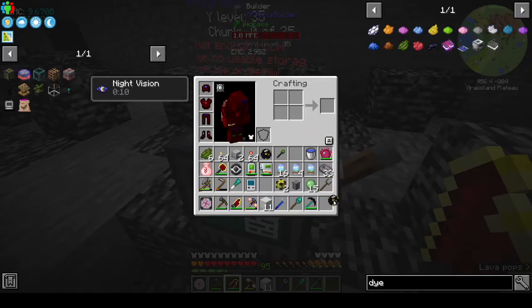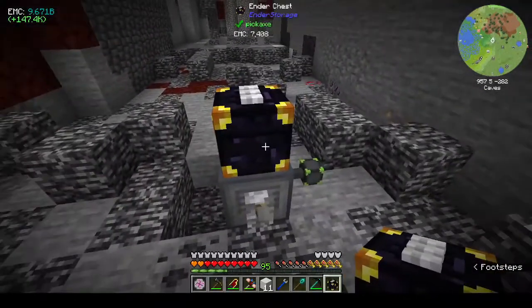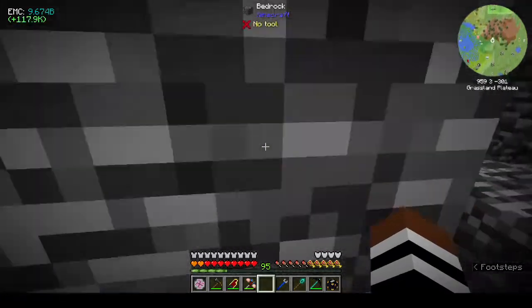Let's put the ender chest down — I should have put that down in the base; didn't think about that one. You want three greens. Let's go back up to the base.